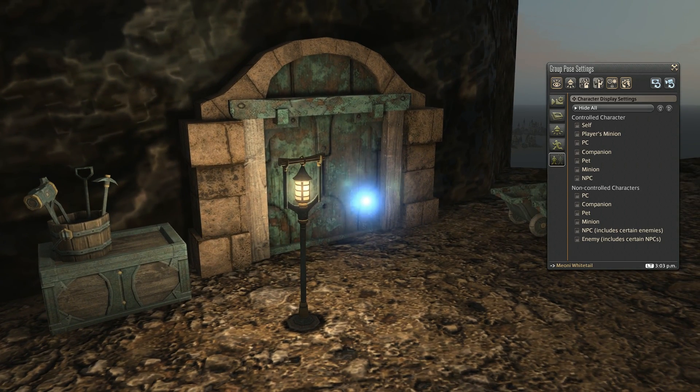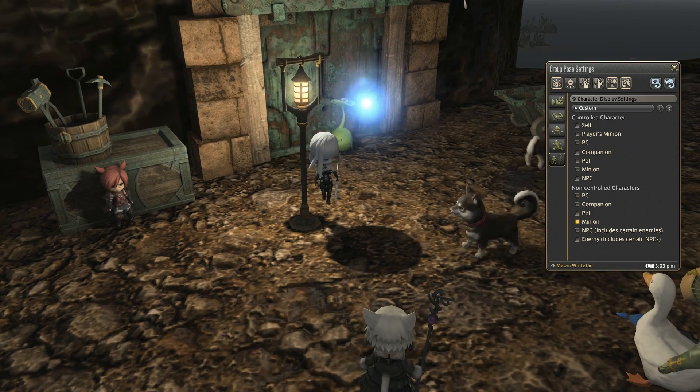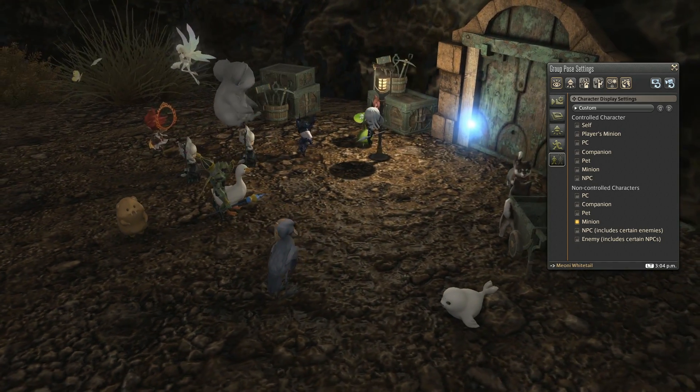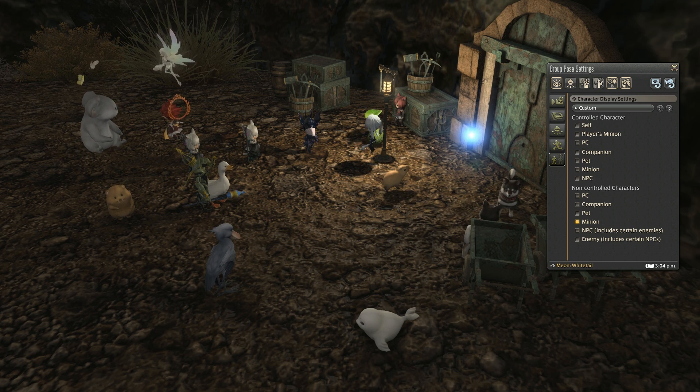Presets include hiding all NPCs, mounts, minions, player characters, your own character — everything but scenery. And then you have the settings for just show me, or only me and my minions and my mounts and pets, etc. There's lots of variety here and you can pretty much get exactly what you want out of your picture without worrying about external issues.